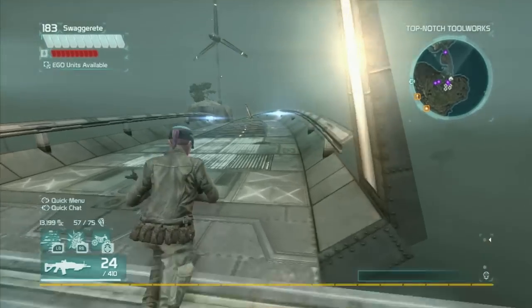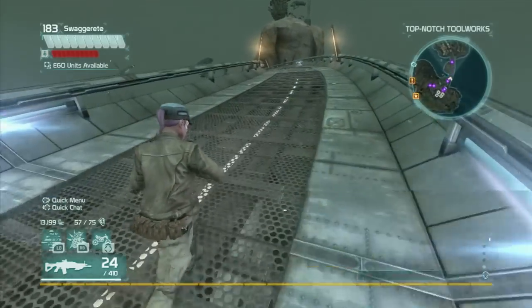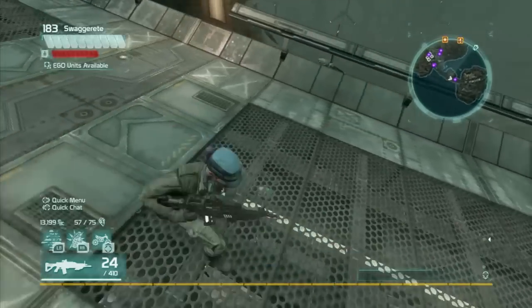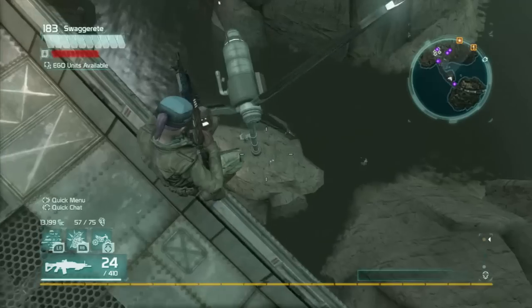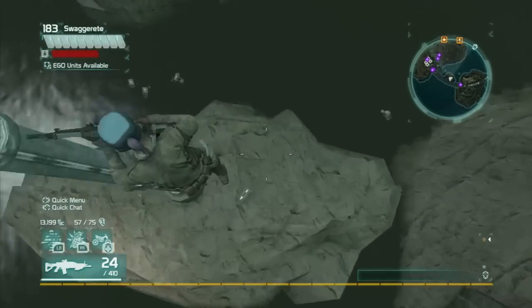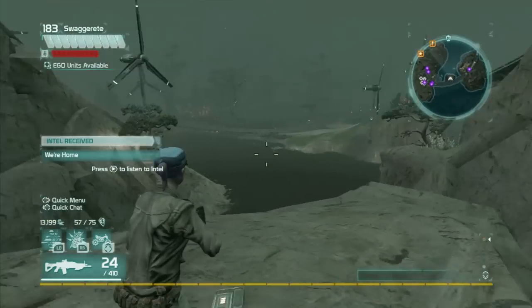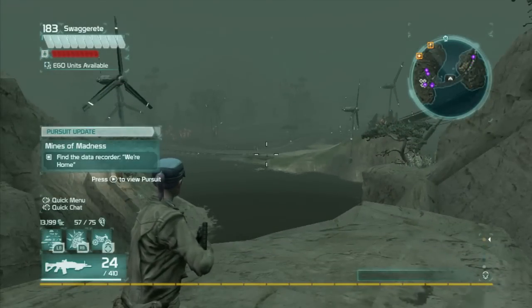And then we're going to come from where we were and down the road here, and there's a turbine below us that has one on it. You can see it right there — just jump off the ledge. And there you go, there's number three. Yes, you do have to do some swimming to get back out of here.